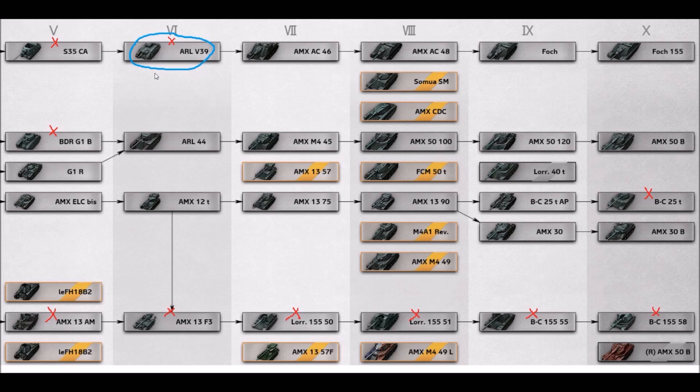Here are the French. The S35 CA and ARL V39 are all standard-def. The ARL V39 especially needs a heavy buff - it doesn't have good gun arc, the gun takes too long to aim, and readjusting to a new target is a nightmare. Playing this tank is just disgusting, and it has one of the lowest win rates of any tier 6. The BDR is whatever - just a teapot of a tank. French artilleries also have no HD remodels. Surprisingly, the Bat.-Châtillon 25t - one of the most popular tier 10 mediums - also does not have an HD model yet.